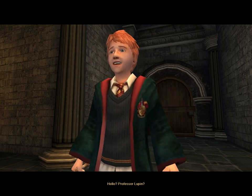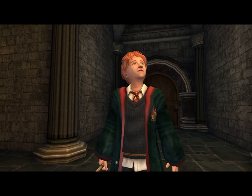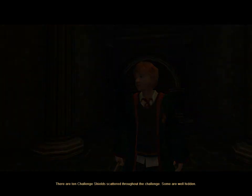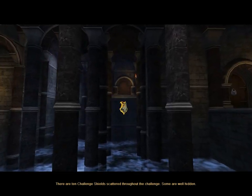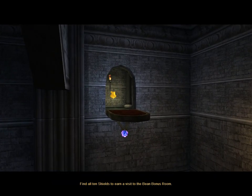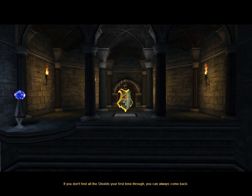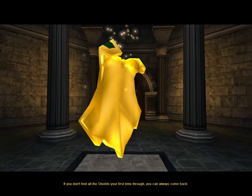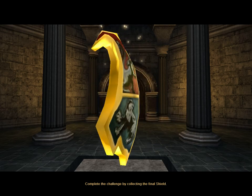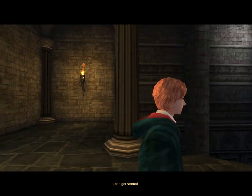Hello? Professor Lupin? Welcome to the Carpe Retractum Challenge, Ron. There are ten challenge shields scattered throughout the challenge. Some are well hidden. Find all ten shields to earn a visit to the Bean Bonus Room. If you don't find all the shields your first time through, you can always come back. Complete the challenge by collecting the final shield. Let's get started.